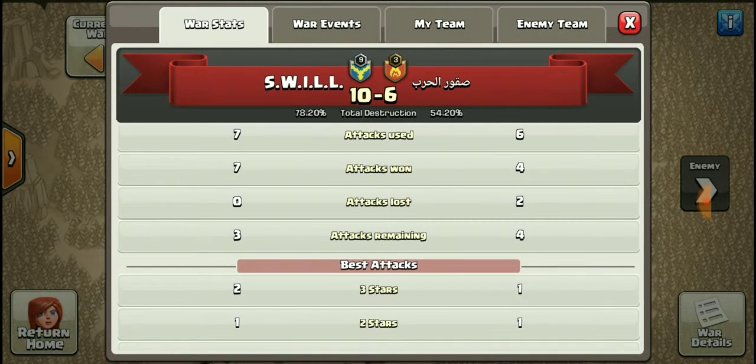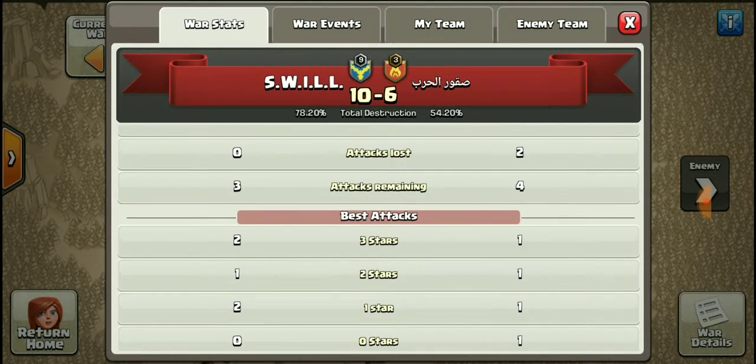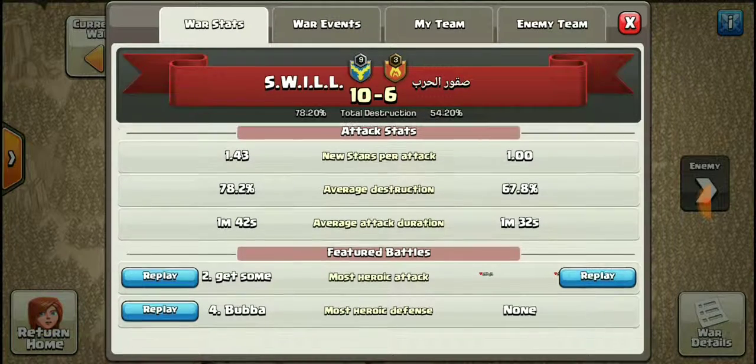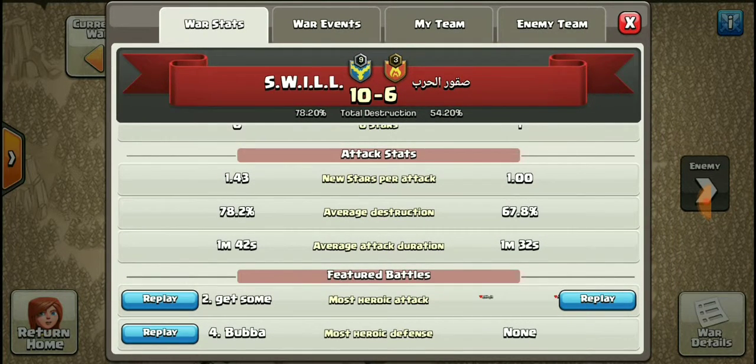Getting into the meat of the matter: we used seven attacks, they used six. We won seven, they won four. We lost zero, they lost two. We had three attacks remaining and they had four. Even if we tied, we'd have beaten them — we had 78.2% and they had 67.8%.